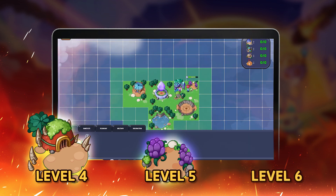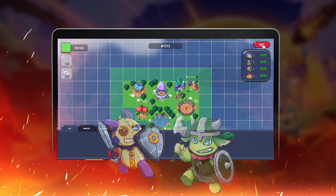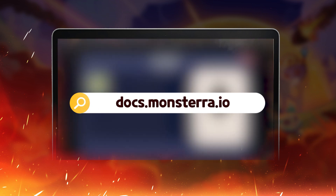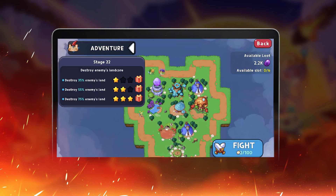At level 6, you will get 2 Watch Towers. And from this level, you are able to unlock Battlefront mode gradually through each level. You will receive more NFTs — details are available at docs.monstera.io. The link will be attached under the description box.